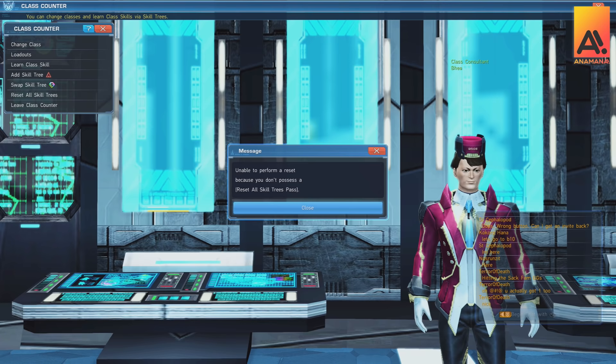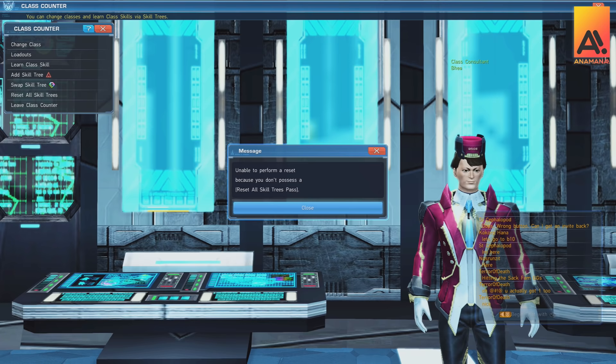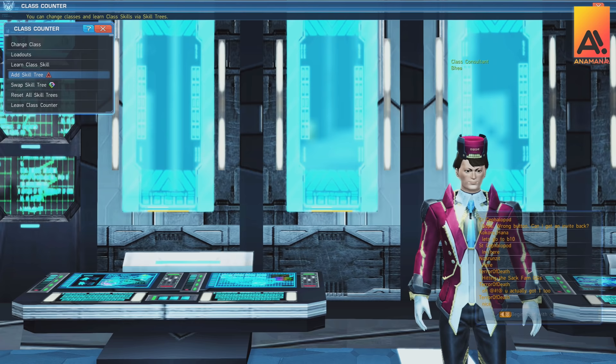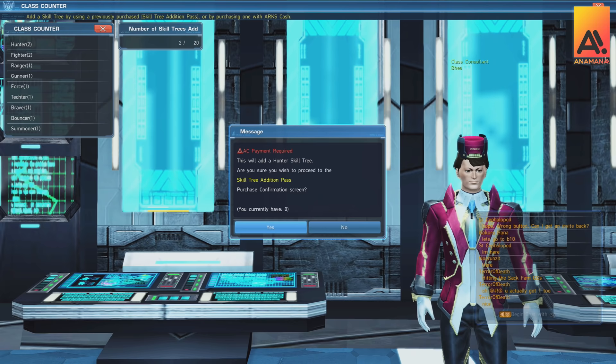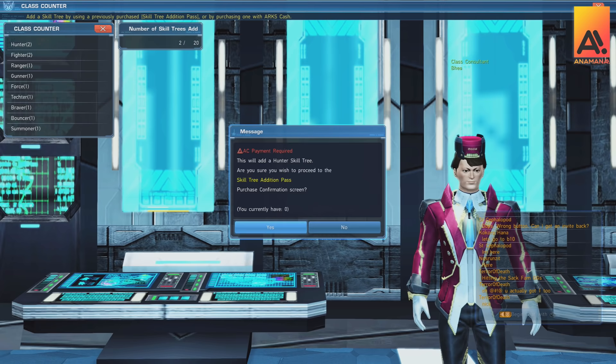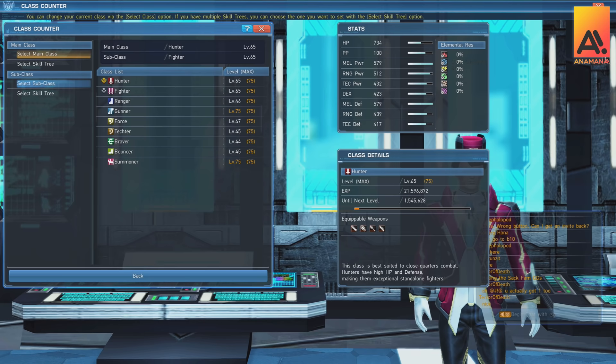These reset-all skill tree passes — as I said, it's expensive to change these. With every major update and any major changes to character classes, Sega usually gives out free reset-all skill tree passes as a handout every few months. It's actually more expensive than waiting — buying an extra skill tree for a class costs around 500 AC. Some classes are more useful as a subclass than others, so it's worth having a few skill trees. Once you've bought one, they are permanent, unlike character slots.